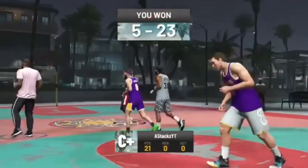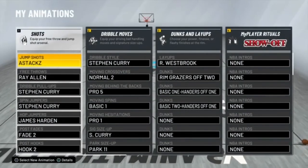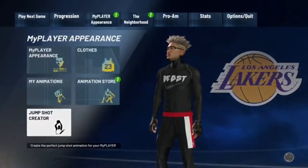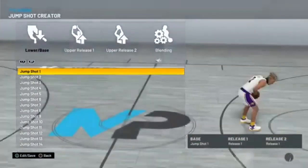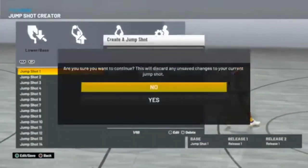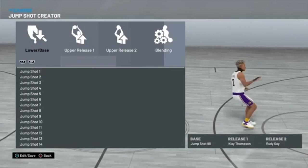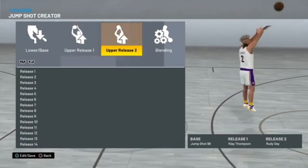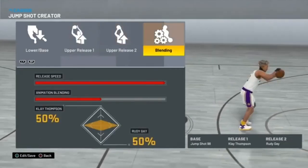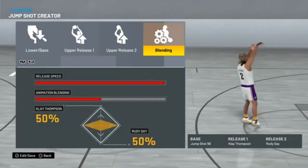Now let me show you guys the best jump shot in the game. I labeled it A-Stacks. The best base is base 98. Release one is Klay Thompson, release two is Rudy Gay, and the blending is 50-50. The speed is all the way up. Now if you don't like Rudy Gay, you could also put Kobe Bryant 50-50 with Klay Thompson — that mixture goes crazy. Put on this jump shot right now and you will shoot consistent greens.